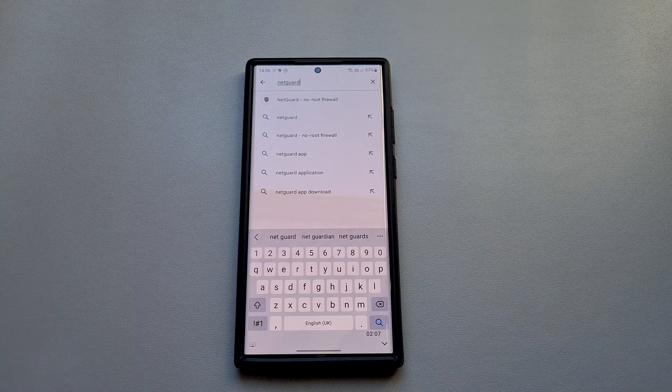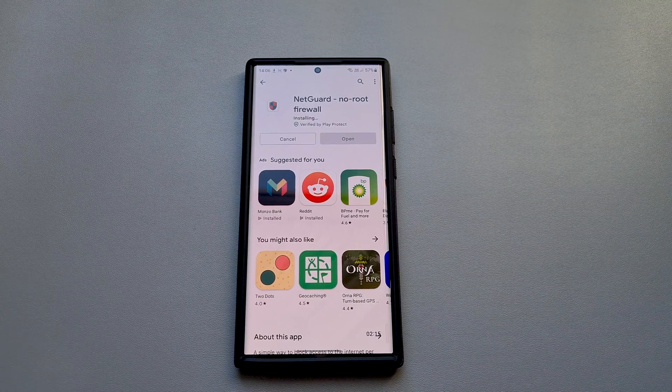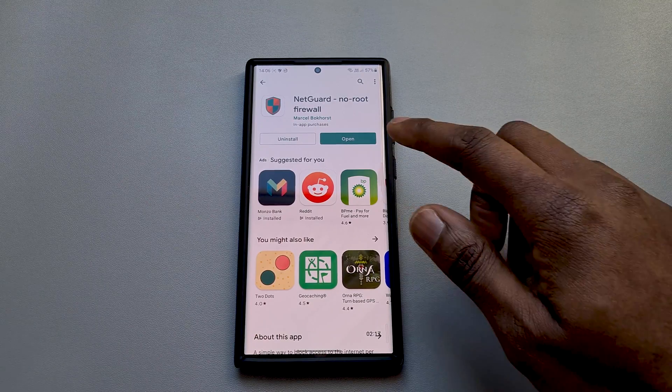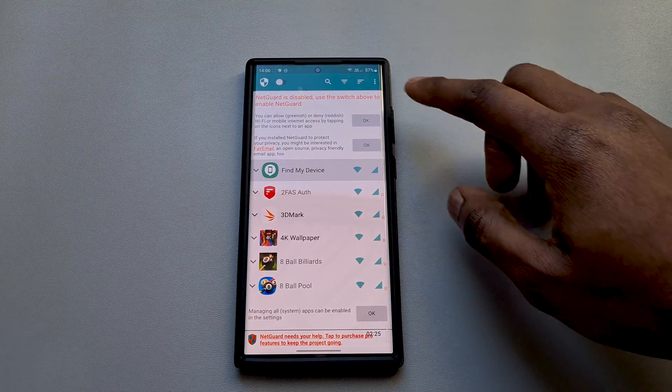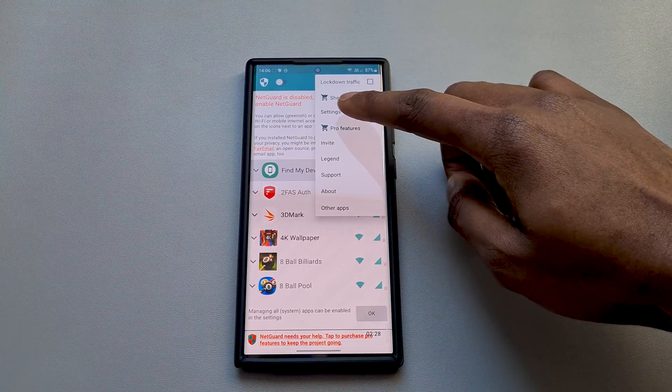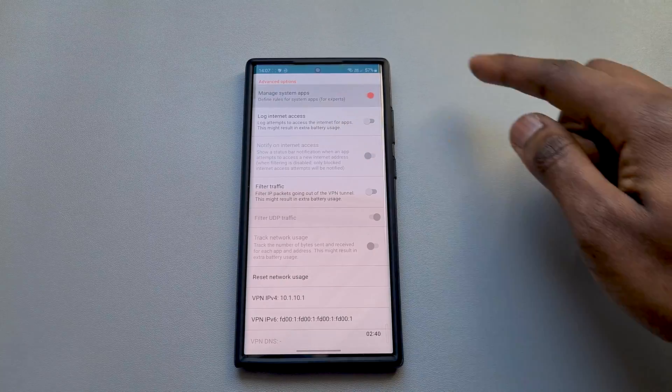The first thing you will need to do is go to your Play Store and download NetGuard. Once NetGuard is downloaded and installed, open it up and at the top right tap on the three dots, click on Settings, click on Advanced Options, and then toggle on Manage System Apps.